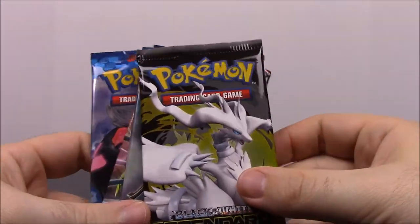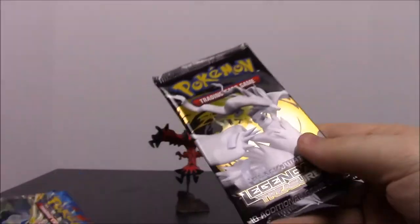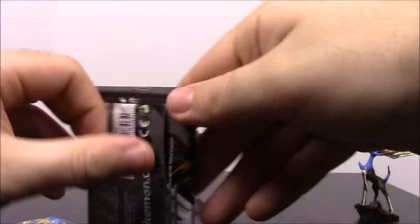Anyways, once again we have a Black and White Legendary Treasures and then three X and Y's. But this time we have the Yveltal on the package instead. So again we'll start with the Black and White Legendary Treasures.